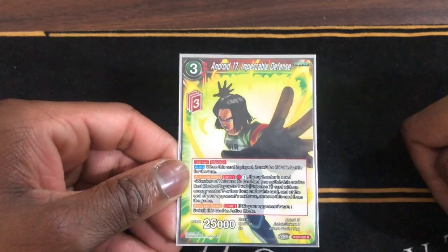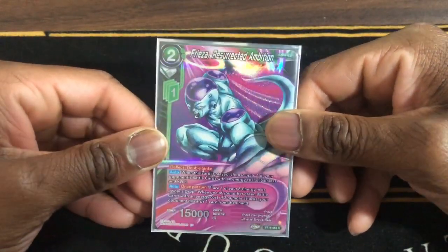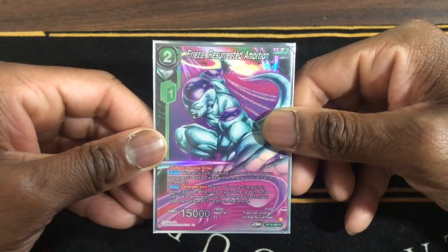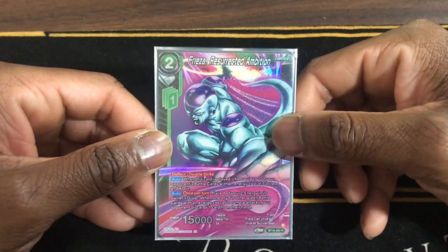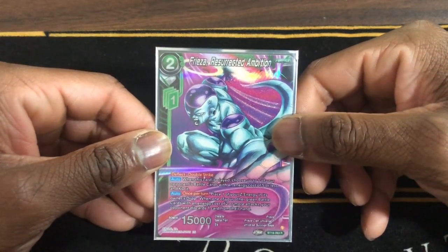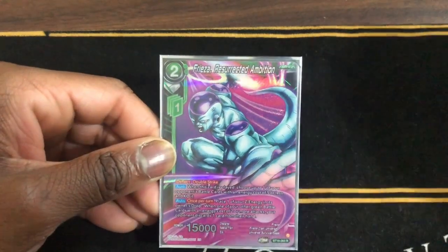The final Zenkai card we use is Frieza, Redirecting Ambition — deflect, Double Strike. When this card is played, choose up to one of your opponent's battle cards that costs five or less and KO it. Once per turn, place one of your Z energy in his drop and one of your other green battle cards that costs two or more attacks — your opponent discards one card from their hand.